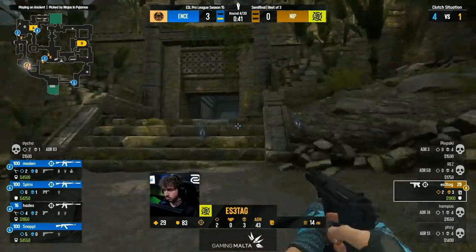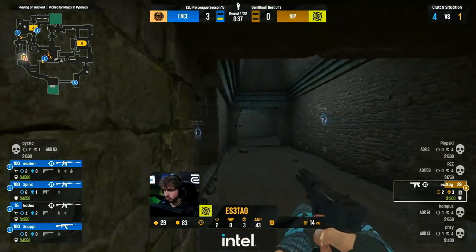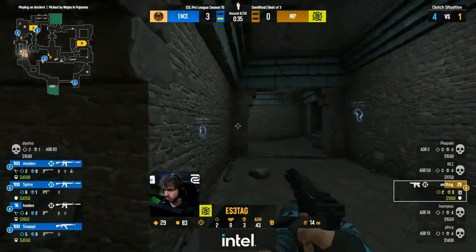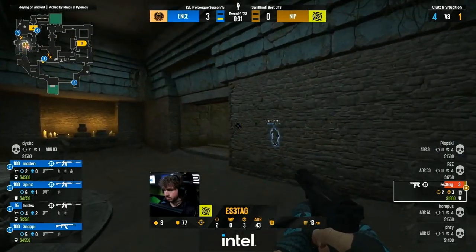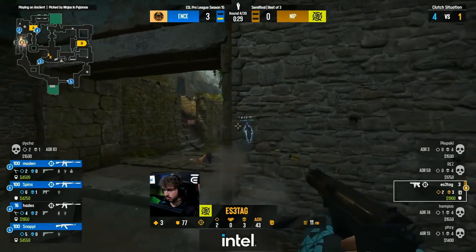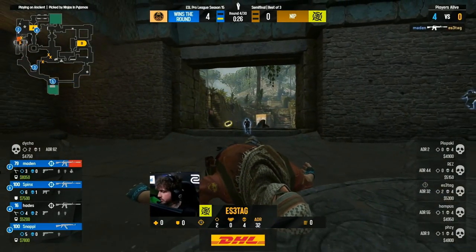The only person close right now is Sphinx, holding outside bottom mid. There's no reason for anyone from ENCE to move — they've denied every piece of map control. Snappy pushed up so you can't go back through T spawn, Sphinx pushed forward so you can't go mid, Madden pushed up so every choke point is denied. All that's left is the inevitable death — four to nothing for ENCE.